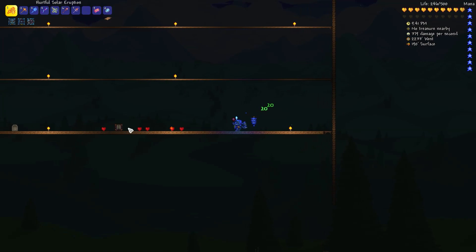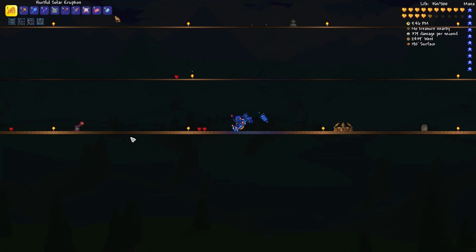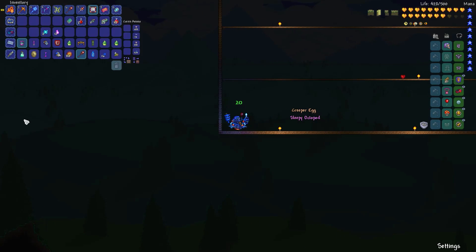Plenty of drops I missed. Dark Mage trophy - that's a trophy. What else? Another thingy - let's check them out. So this is the trophy, alright. What else did I get? Creeper Egg - I already got it. Ogre Mask - meh. Squire's Shield, increases your max number of sentries - isn't this the same? Yeah, that's the same. What else? War Table, some banners, and of course, Defender Medals. That's pretty much it.